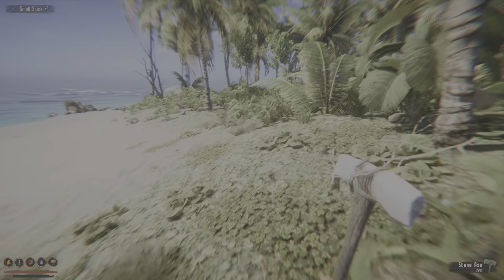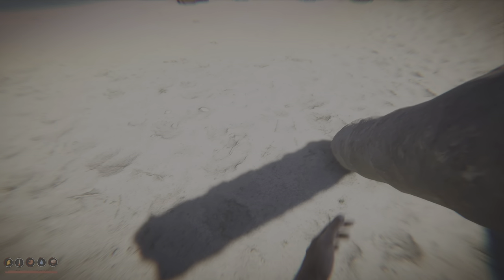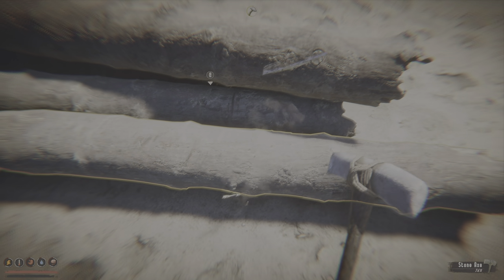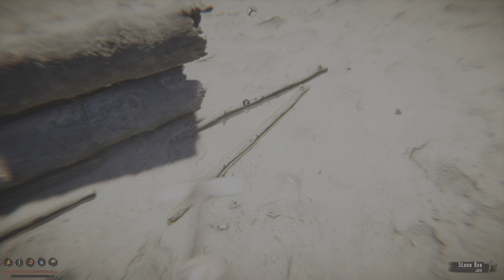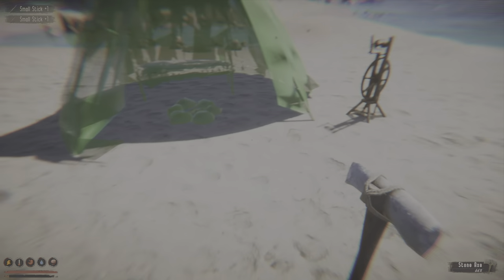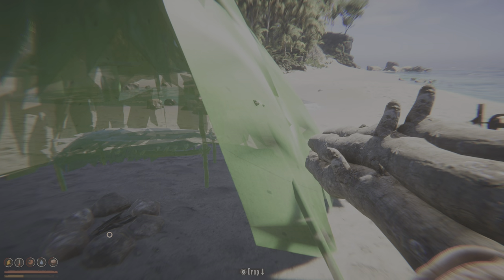Let me show you how resource durability works — at the top you can see it going down as you hit the log, then it breaks into large sticks. We need small sticks so we'll take one of those large sticks and break it further. Two more and we have a fire. Then we can take the large sticks and use them for the shelter.